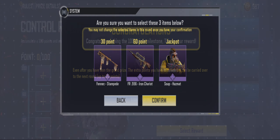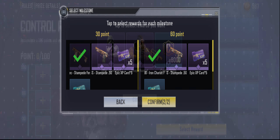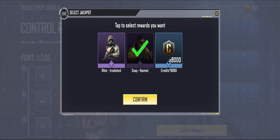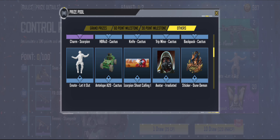Even after you have won the grand prize, the extra points you have accumulated can be carried over to the next round, up to 20 points. Now we will choose the rewards we want — take note, once you confirm you can't change it. The three rewards are those in your progress bar, so you have to choose what you want or who you want to get in this event. When everything is okay, just click confirm. These are also the other rewards you can get in the Control Room.